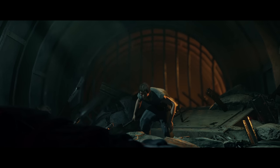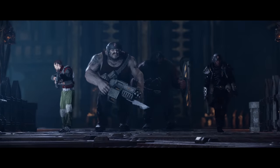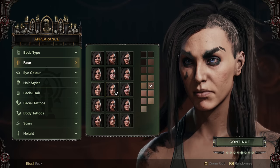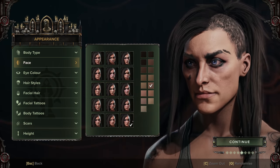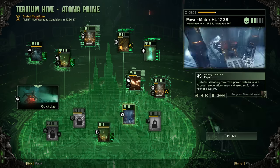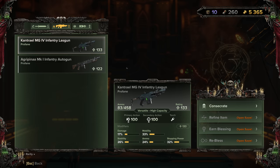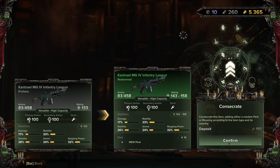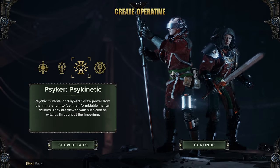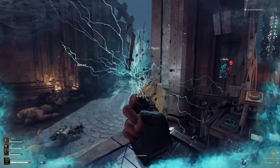Warhammer 40k Darktide is a first-person co-op game where you make a character from four choosable classes, customize them to your liking, and embark on various missions with three other players. You complete objectives in dark, dystopian environments, and after missions you can gear up and add to your character's abilities. I chose to primarily play as a psyker, using psychic abilities in combat, being able to one-shot enemies by blowing up their brains.